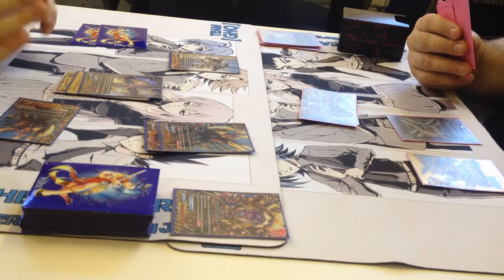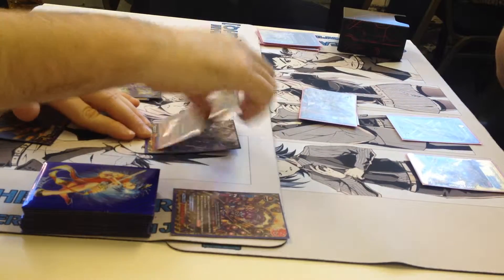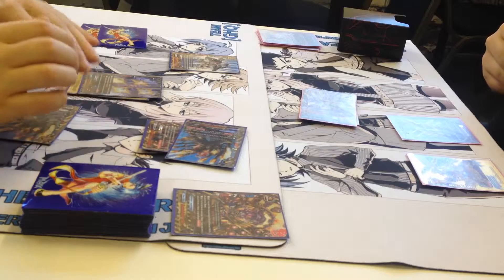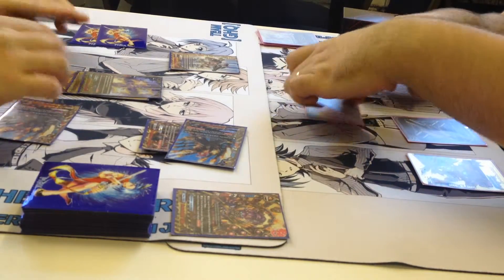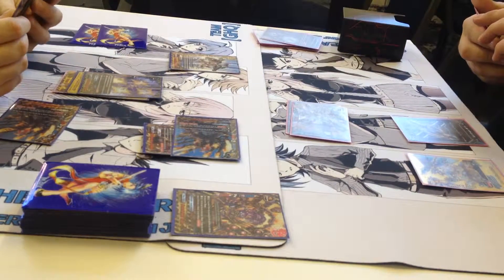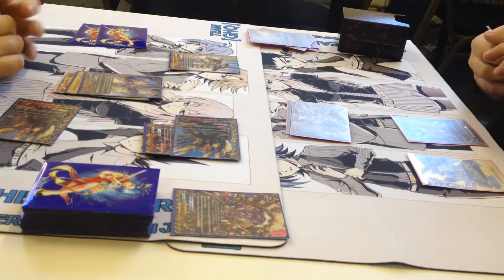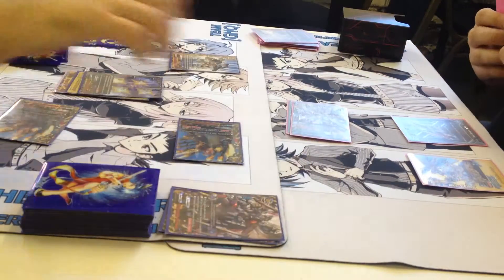And then go into battle phase. Cool. First off, we'll go - Iblis to center. Seven gate. Lose a soul. Double attack with Iblis, again at center. It might ring. Counter attack. So it destroys Iblis' soul.